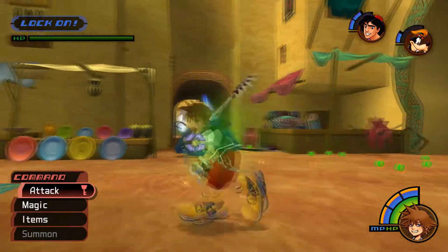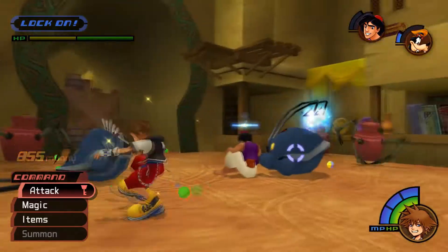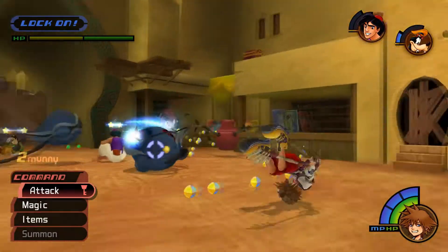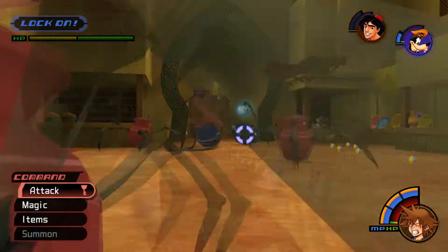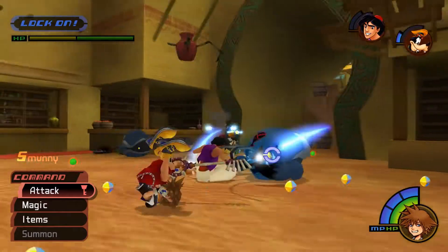He can either stay still and wave his antennas around, or he can spin towards you with them glowing. The latter is really scary, so just try to get some distance and play safe. The tail can wave its wigglers around, but it's more of a passive threat — you should really focus on the head for damage.